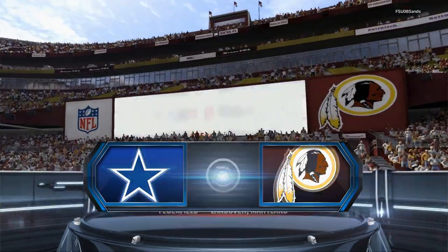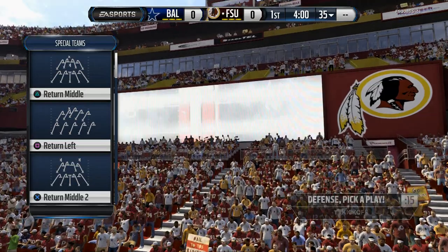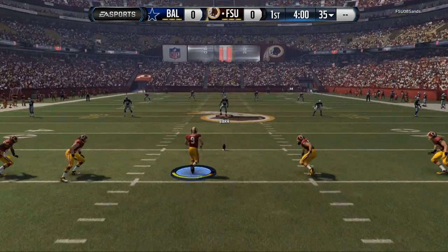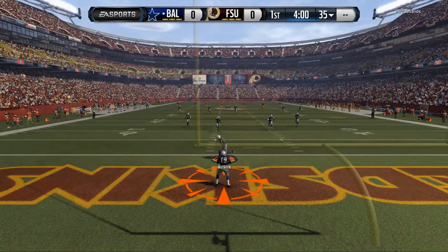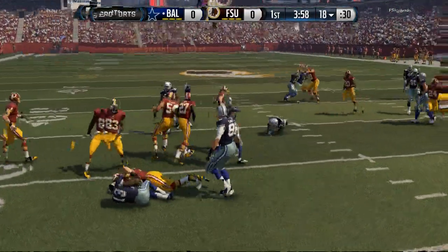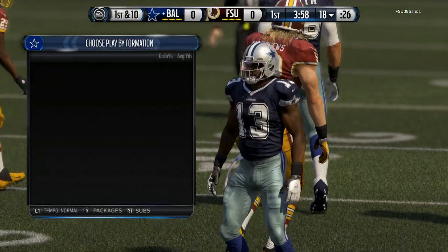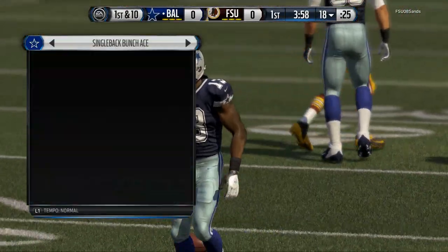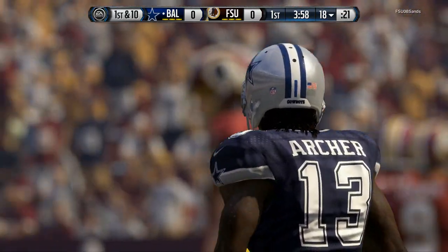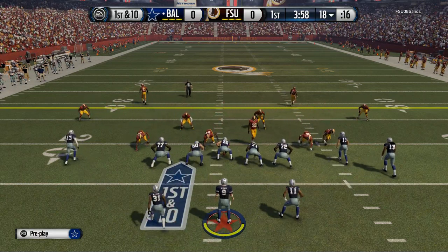Welcome to the channel. Today we're taking a look at some Inside the Mind gameplay. For those of you that have never visited before, what we exist to do is provide strategy videos for Madden gamers. Today we're playing Madden 16 utilizing the Arizona Cardinals offensive playbook and the New England Patriots defensive playbook. This is Inside the Mind — the whole point of the video series is to play a game and talk about what I do.